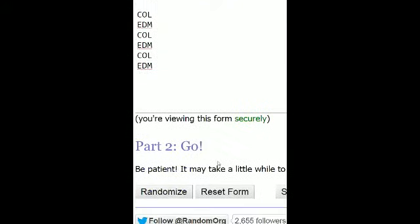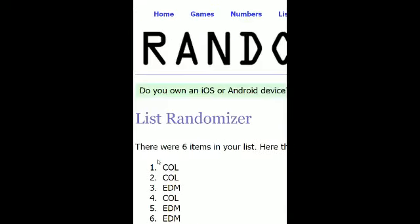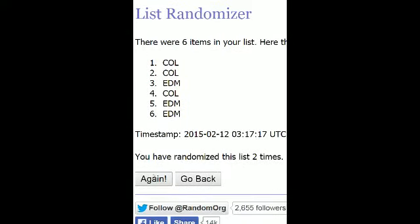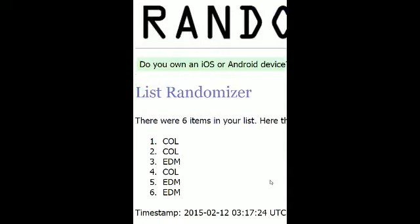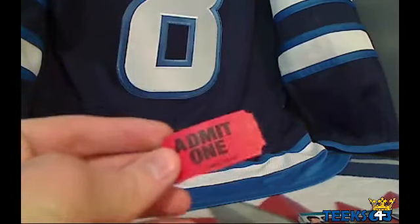Here we go — good luck, you guys. Three randoms: number one with Edmonton on top, number two with Colorado on top. And the winner of the card is the Colorado Avalanche. Congratulations to Todd — you get your McKinnon PC. And Jack, you're going to get yourself a prize draft ticket.